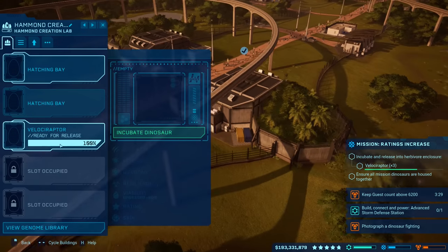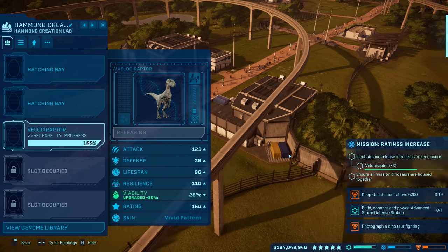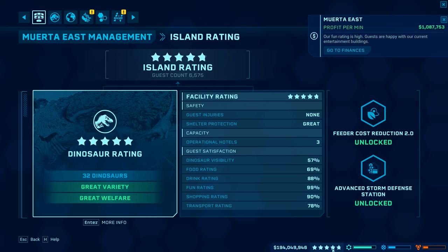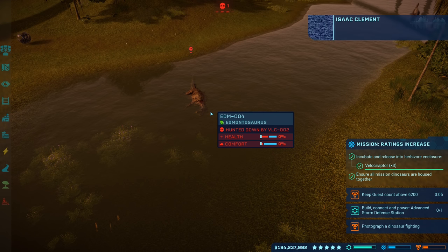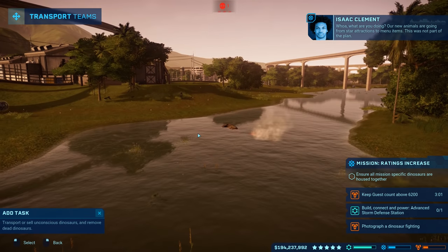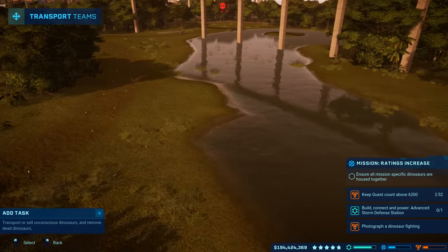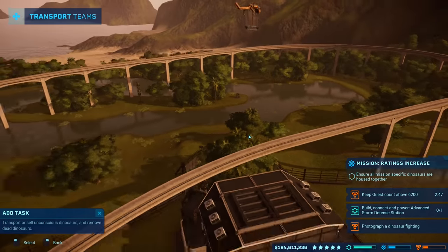There we go — the second Velociraptor is out. Hopefully they're not going to be lonely anymore. The third is going to be released in just a moment. The guest count is over 6,200 — we got that countdown going! It's significantly over — at 6,575. Oh, a dead dino already! It killed an Edmontosaurus — wow! Our new animals are going from star attractions to menu items — this was not part of the plan.